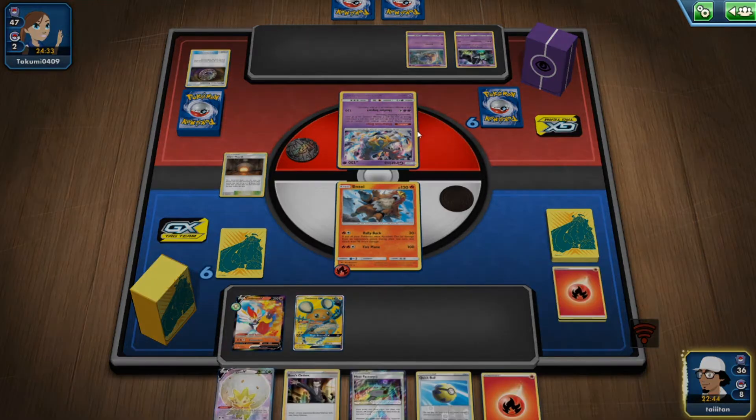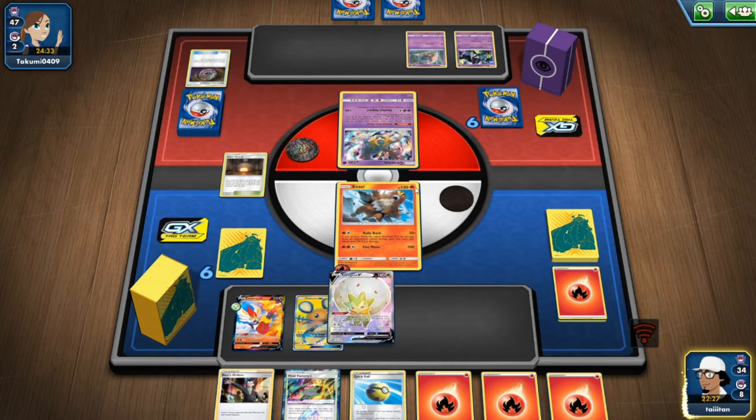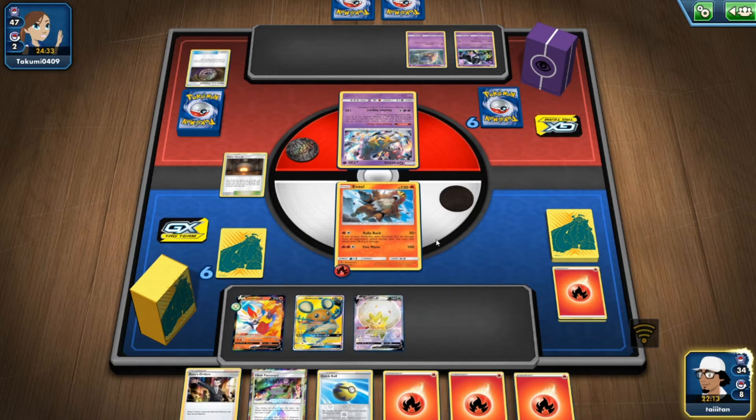We need either Welder or the attachment, so might as well use Eldegoss to get Welder back. Get Welder back, attach to Cinderace, draw three, attach to Entei, then pop off 30 next turn, do one more Entei hit of 120, and that's a two-hit KO on Giratina which is perfectly fine. The connection's been really bad though — it's been awful.